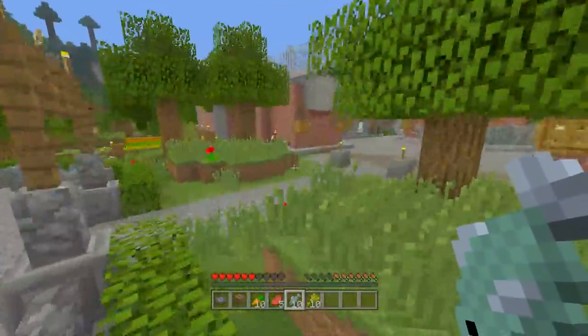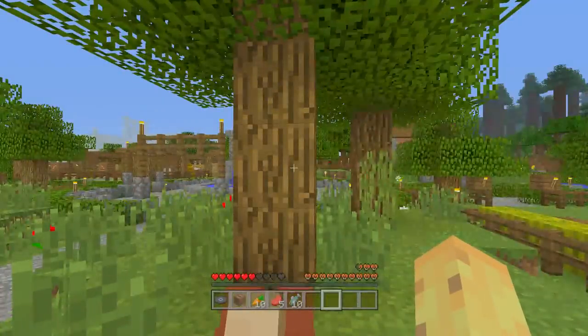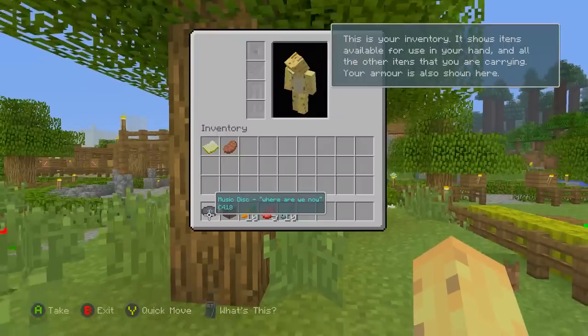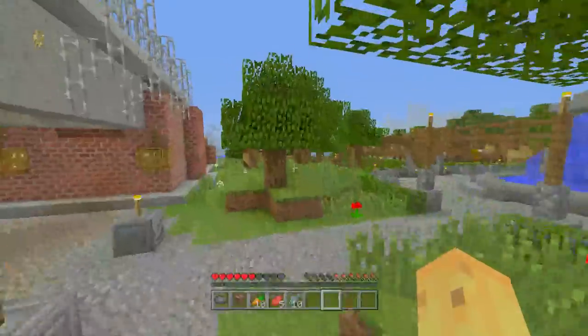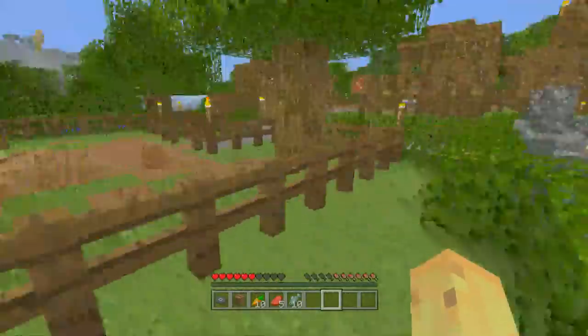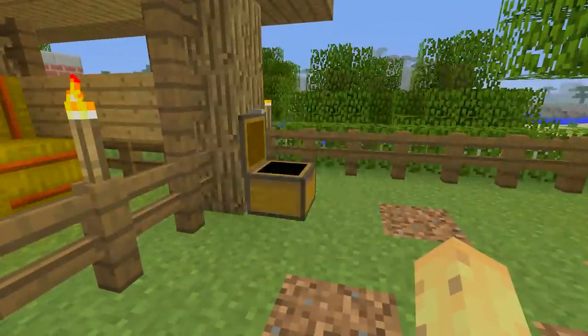Getting food allows us to breed a horse, which is very handy because we can take this horse over here, feed him the wheat, and it improves our odds of actually getting on him first time. There we go — love mode. Now we just need to take the saddle from over where the horses are and we can actually ride him.